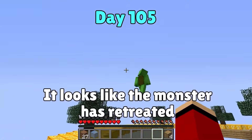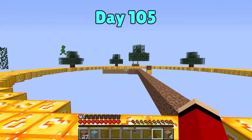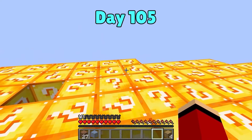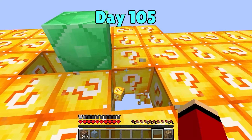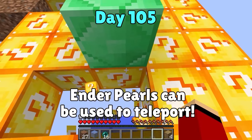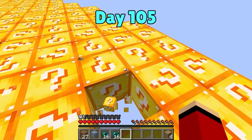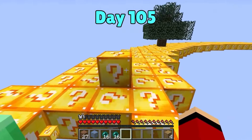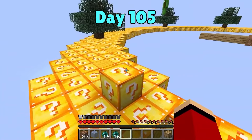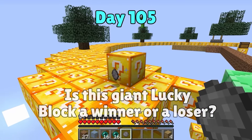I'll start smashing lucky blocks — gotta pick up the pace! Looks like something good. I got some ender pearls — if something happens, I can throw these to get away! More ender pearls and Eyes of Ender too! It's going well. Fireworks — iron popped out! I'll make a crafting table to craft things — maybe I'll make a chest plate. I'm armored up! That was a diamond pickaxe!